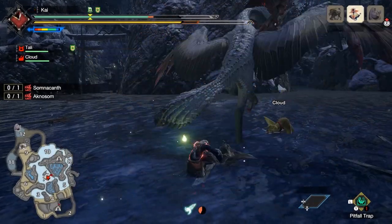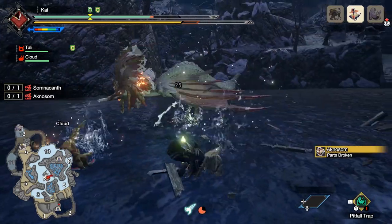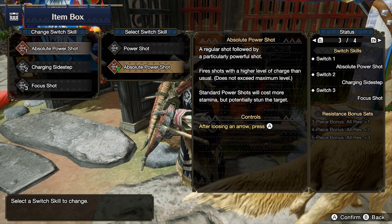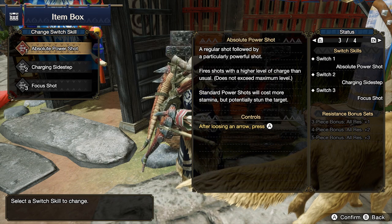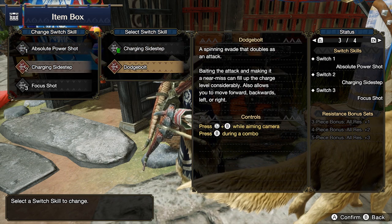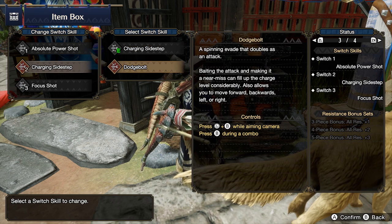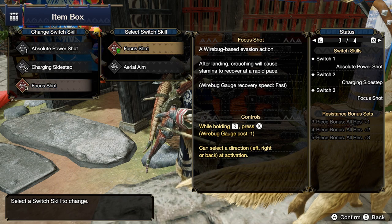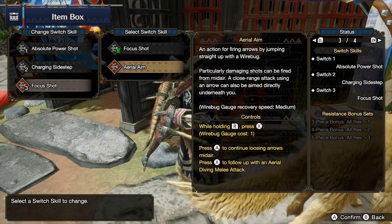What is a Switch Skill? A Switch Skill allows you to customise your weapon's moveset. Each weapon can customise up to 3 of their moves and abilities. Switch Skill 1 allows you to change one of your regular moves, so it's naturally a part of your combos and rotations. The same goes for Switch Skill 2 as well. And for the 3rd Switch Skill, you'll be able to customise and change out one of your Silk Bind moves. This allows you to customise a weapon and cater it to your playstyle.